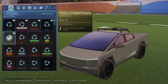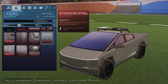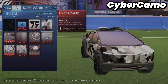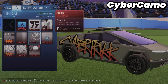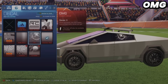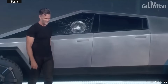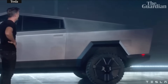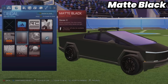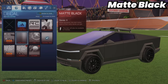I want to take you into the garage to show you the other decals because there are several. Here we have the Cyber Camo, which is another Cybertruck-specific decal. We also have the OMG decal, which is the stainless steel with a crack design. Then we have the matte black, which is just a darker color — honestly, I really like it, though I might swap out the wheels.